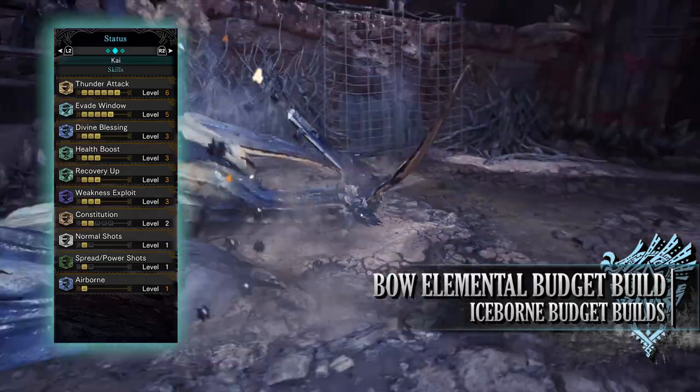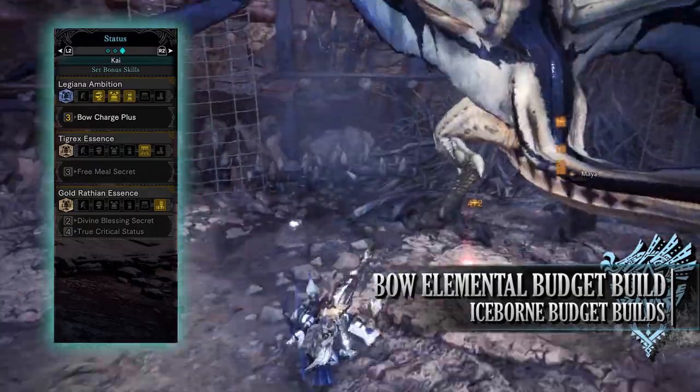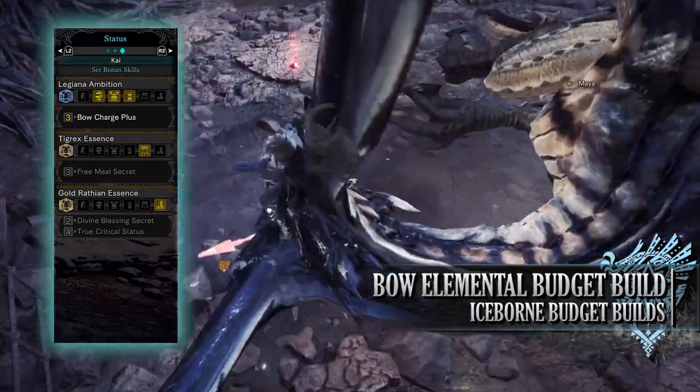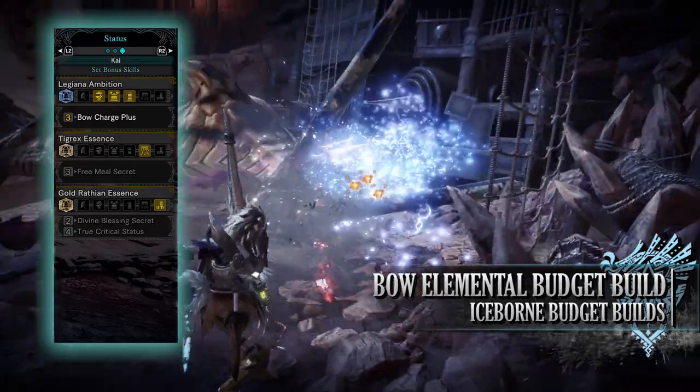You have airborne level 1, a byproduct of the gear that increases the damage of jumping attacks. Finally, for the set bonus you'll have the Legiana Ambition bow charge plus, allowing your bow to be charged up one additional level above normal, ultimately increasing your damage output — especially when you start to dash dance.